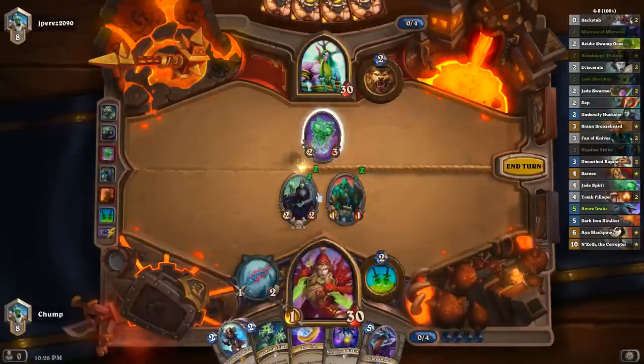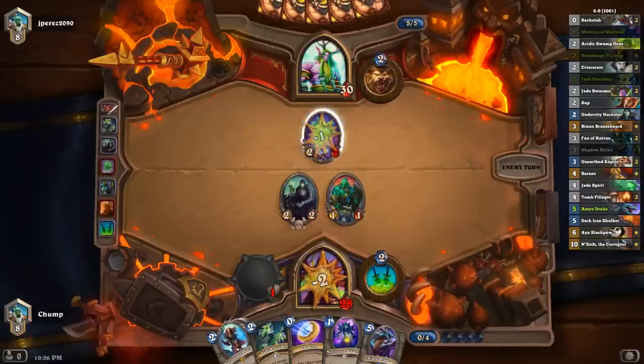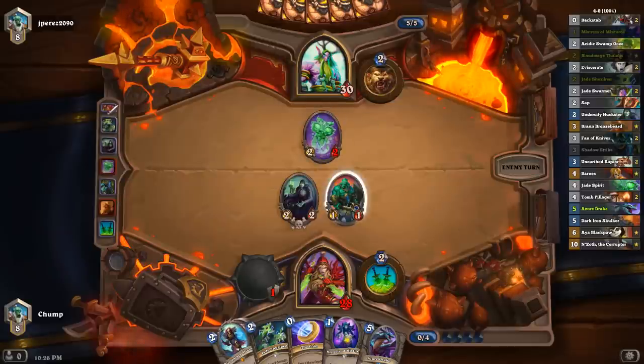I think I'm even just going to go ahead and Dagger into this thing. If he takes this value trade, I have to Dagger into it anyway. And at this point if he tries to value trade here, I can just Dagger and leave my Landro City Huckster up. Or if he Swipes, I can just Jade Shuriken it.